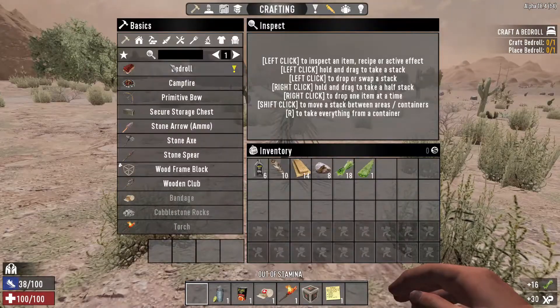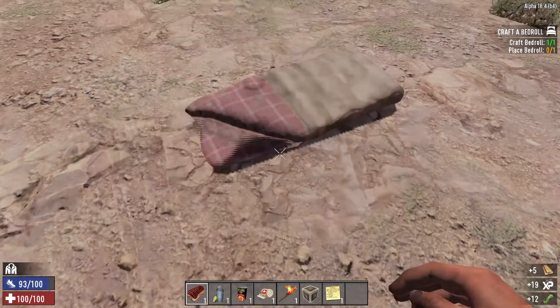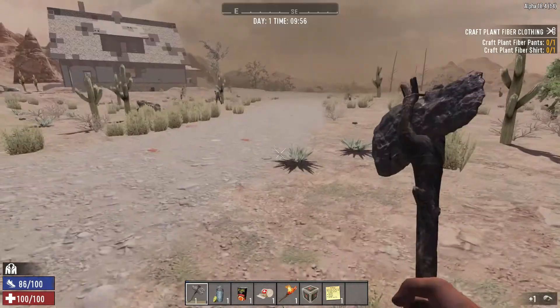Let's go ahead and craft this bedroll — that's done. We're just gonna place this down here real quick, bam. Craft this stone axe. I hate stone axes.